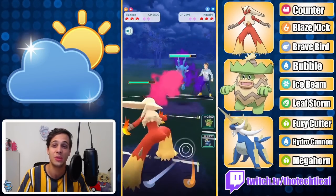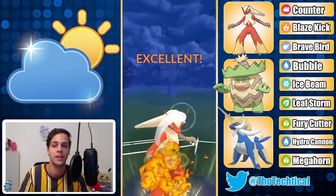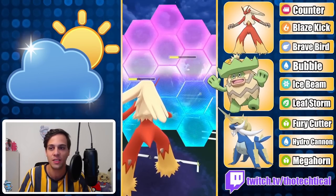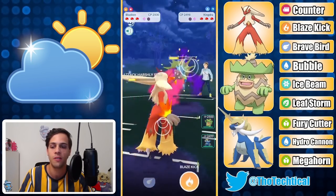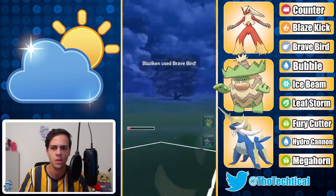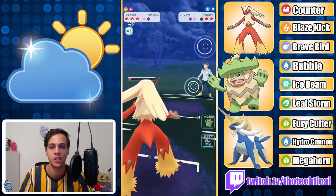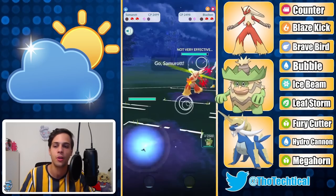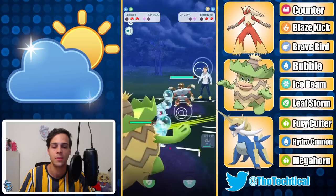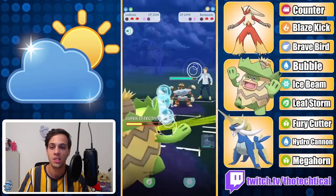They switch into Kingdra, which definitely isn't ideal, but if I can get shields down this is very fun. I go for a Blaze Kick first expecting a shield — and they do shield. Now I should be able to get to the Brave Bird no matter what and either take out the Kingdra or think about shields, both of which are fine with me. When shields are down both Ludicolo and Samarod are really strong. I go for the Brave Bird — it knocks out the Kingdra. They come in with Blaze, Counter me down, only takes one Counter though so they don't get much energy. I bring in Samarod.